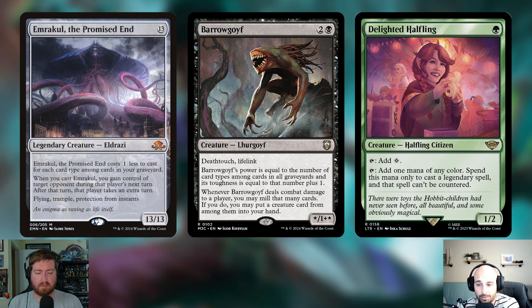She also says when you cast her, you gain control of target opponent during that player's next turn; after that turn, that player takes an extra turn. It's a weird sequencing but it won't matter — chances are you'll use all their resources and blow up their board, so they're just rebuilding. On top of that, Emrakul has flying, trample, and protection from instants, so she's a gigantic beater that's very difficult to deal with. At around seven mana in practice, she'll come down a lot sooner than 13. It's a card that's going to ruin somebody's day.